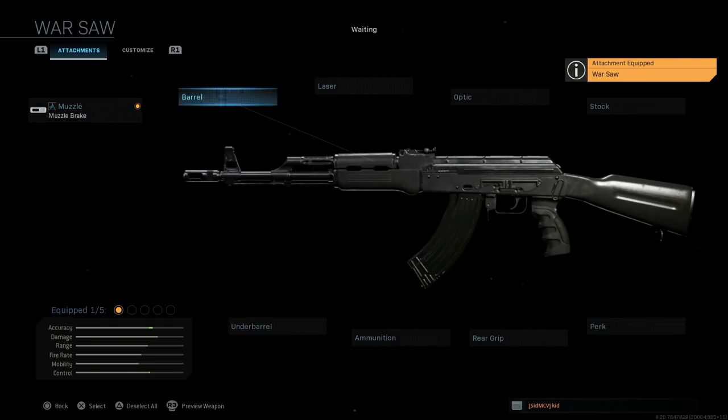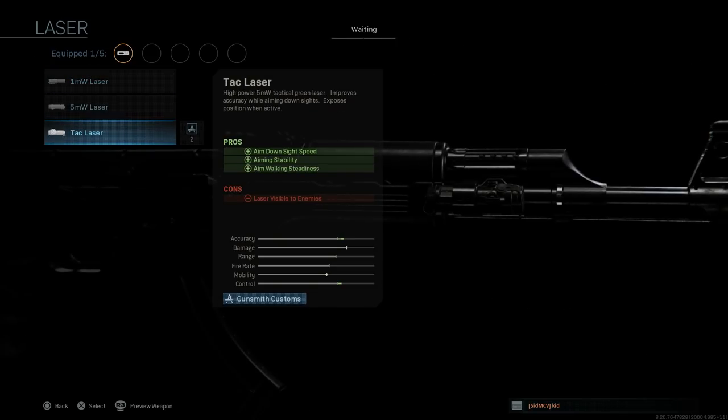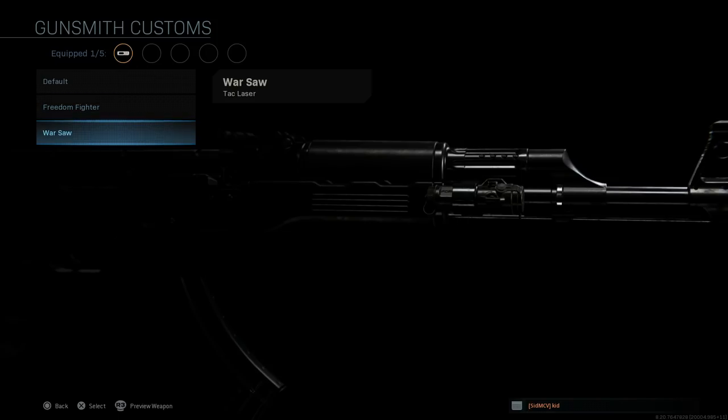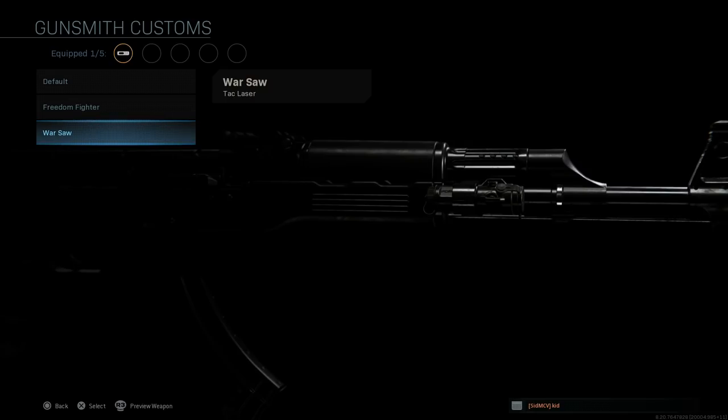For the barrel, we're going to leave it at the standard barrel — nothing added for this blueprint. The tack laser improves ADS speed, aiming stability, and aim walking steadiness; the con is that the laser is visible to enemies when ADS, so be careful about when you use it. You'll notice a darker variation of the tack laser here compared to the base and some other blueprints.